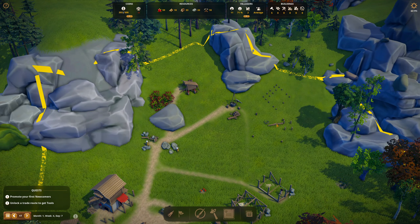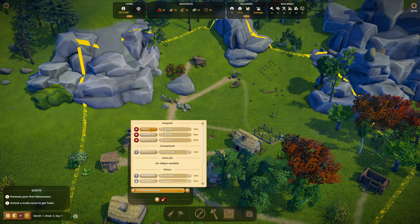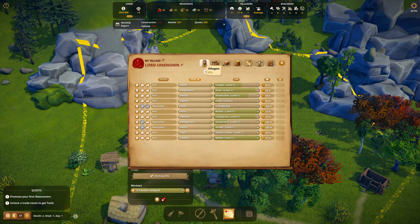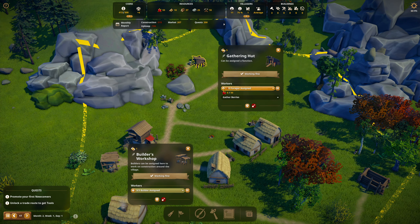Now we have three of three builders assigned. It's Odeyrne, the new one. Who else do we have that's unemployed? It's Edith — Edith, what do you want to do? How about berries? Yes. We can afford some more berries, because we're sticking them in the granary.